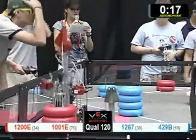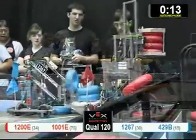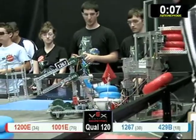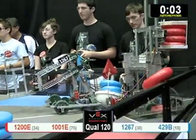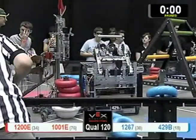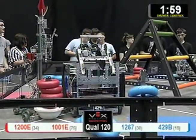This match is 1200E and 1001E for the Red Alliance, and the Blue Alliance is 1267 and 429B. Blue has scored. Looks like Red and Blue, we've got five more seconds to go. If Red can drop that in time, we'll see if they do. Waiting for the official referee — Red wins that autonomous, and Blue driver control mode starts.